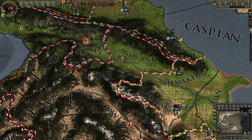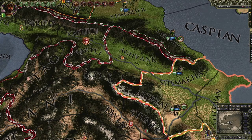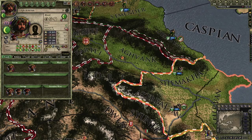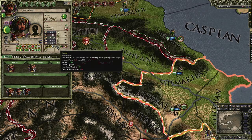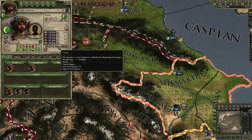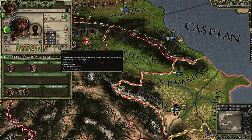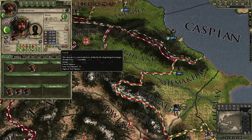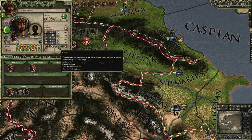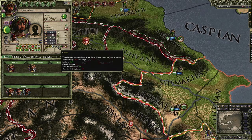Better tooltips on traits — we're really delving into the deep stuff here. I think people are going to appreciate it. It's a fairly simple change. You can actually see on each trait what the opinion effects are on all the other characters and types of characters. So I can see on this trait they're cynical, but the church doesn't like it very much and characters who are zealous don't like it either. It's a simple mechanic.